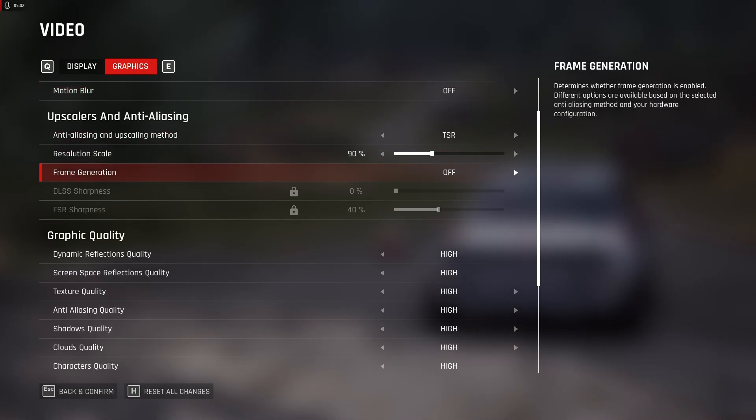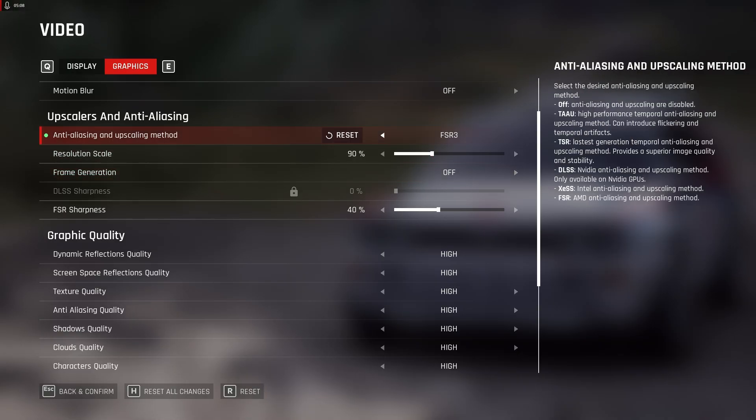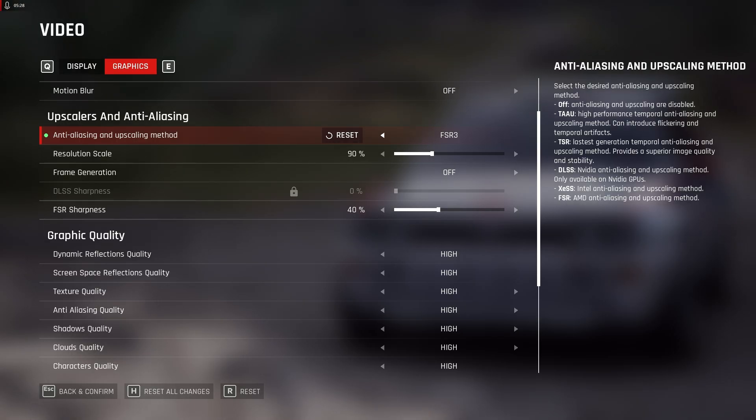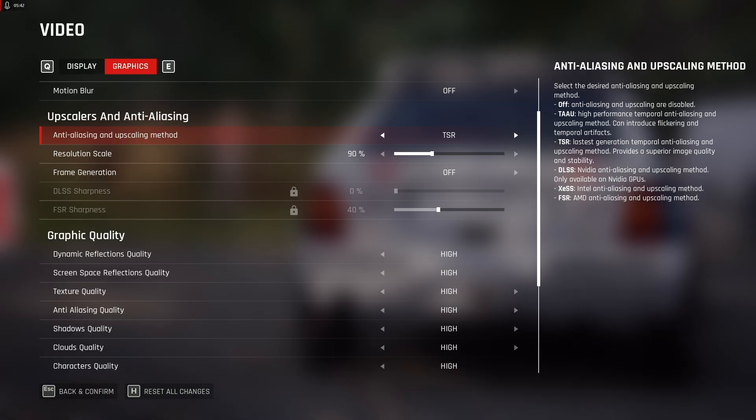One more thing: anti-aliasing upscaling is also causing microstutters. FSR3 and XESS are very bad in this game — the textures look terrible and you get massive frame drops, which is unplayable. Don't use them unless you absolutely need frames. TAA works fine — use TAA or just turn it off. TSR (Temporal Super Resolution) should also be avoided. Only use TAA or no upscaling.